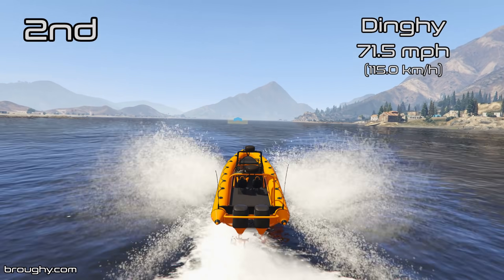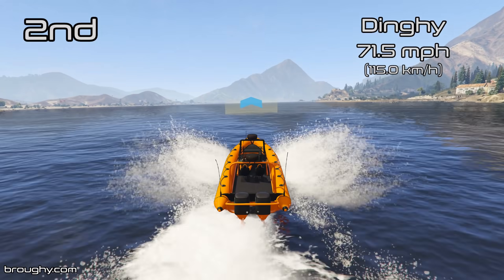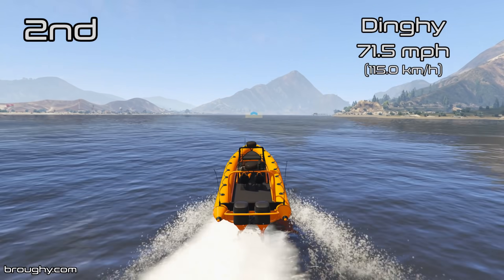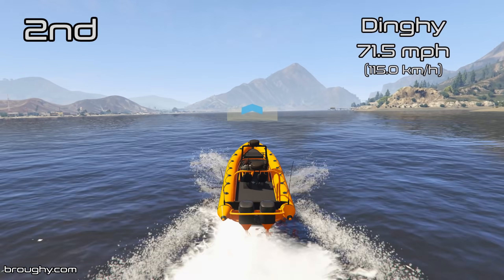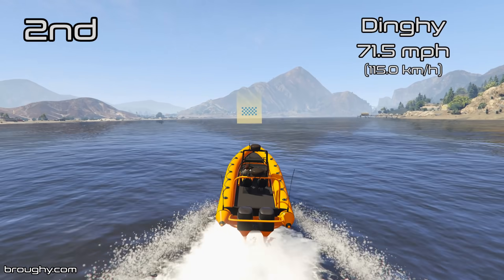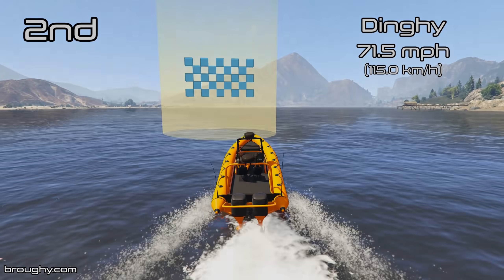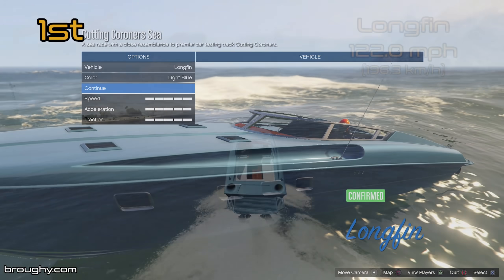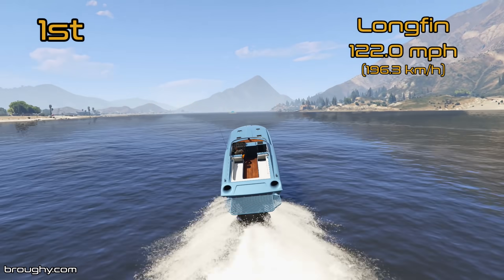As we saw with the lap time testing video, the Longfin is significantly quicker when it came to lap time — it was 10 seconds per lap quicker than anything else — and the story is very similar here: it is the new number one in terms of top speed. I did say in that lap time video that the Longfin gets its speed more from its top speed than its cornering ability, so what will be the top speed difference here? Well, it's scarcely believable — over 50mph quicker — it gets a top speed of 122mph.